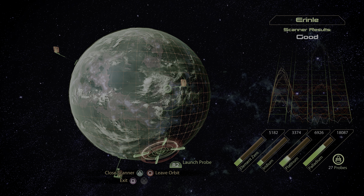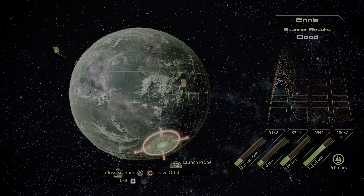In research projects, Platinum is used to upgrade sniper rifles, shotguns, and medical equipment.